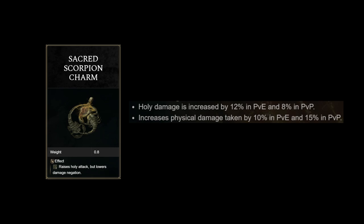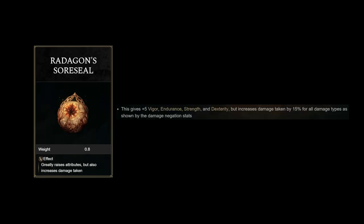Because negation is hard to come by, talismans like the scorpion charm or the Radagon sore seal are actually a large tradeoff to consider, especially in PvP. For meta levels — 125 and anything above that — I really don't suggest running the sore seals because it'll do more harm than good.